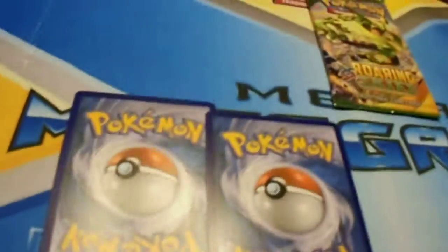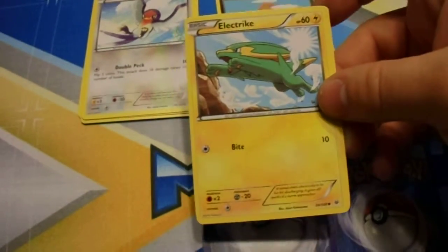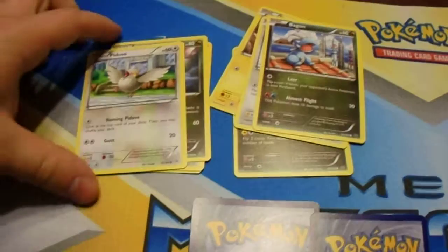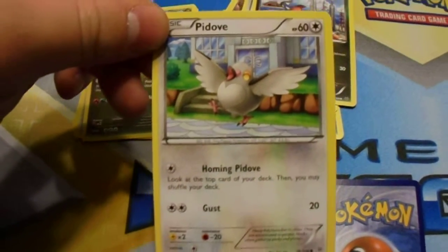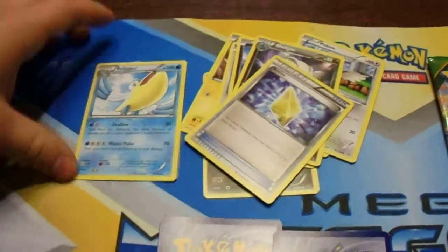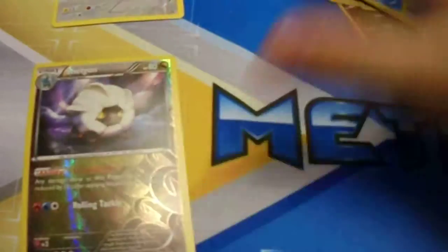Okay, code card. So sitting there we have a Dratini, Electric, Halo, Bagon, Pidove, Shogun, Revive, Pelipper — the reverse is the Shogun, and the rare is an Ulteria. So nothing too exciting in this pack, but still a good Ulteria pull, and I can use the Shogun reverse for my Salamance decks. So just one pack left.